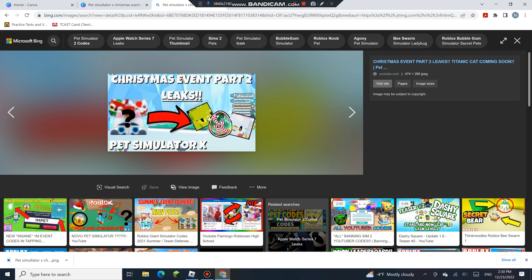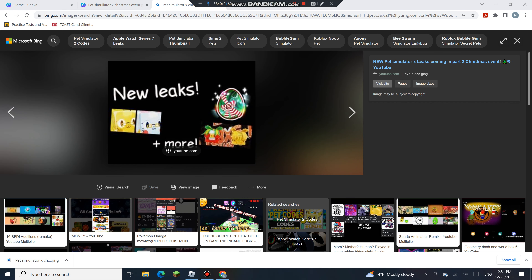There's also more — I'm going to show you all of the leaks. Here are some more leaks. We have the Christmas egg, we have the huge Mrs. Claus in golden and normal, then we have the present chest mimic. I think these will all be in the next egg, but this I think will be the new insane Christmas egg.